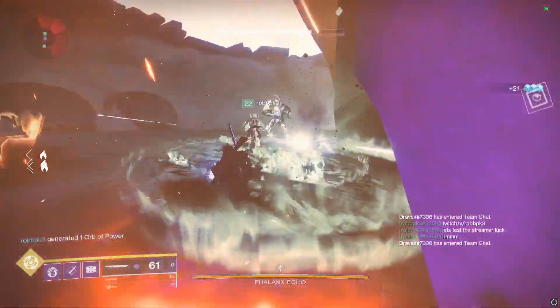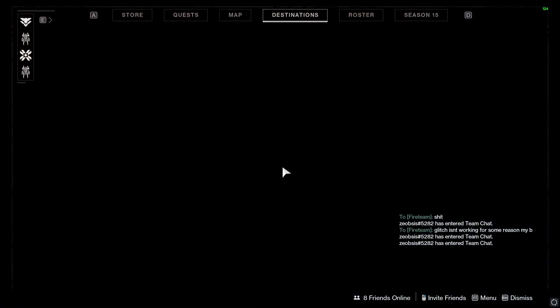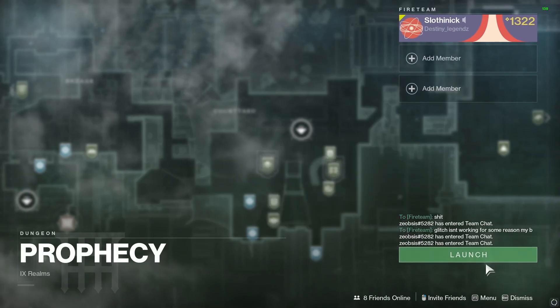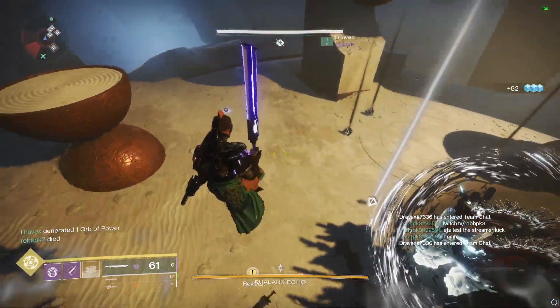When you get finished, don't actually go to the next boss. Just go to Orbit, then go to the Tower, then Prophecy, and there'll be a little rewind button next to the launch button — you need to reset your checkpoint. Then basically you just repeat the process for the Echo, and you can farm Judgment as long as you want.